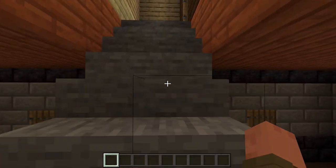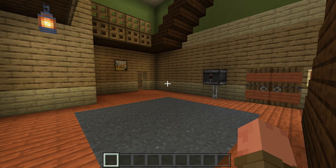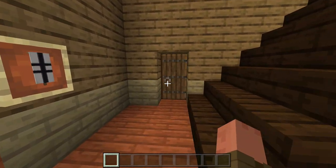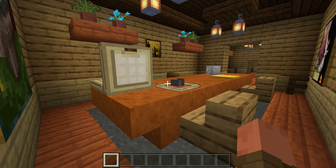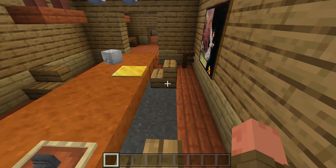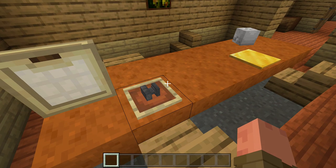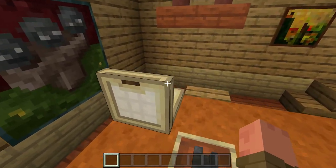My favorite part of this build is the dining room — that's where the decorations really pop. It had a table, stuff on the table, plants, and pictures. It's the only room I really enjoyed building. I wish I could recreate the fruit bowl in Minecraft but couldn't figure out a way.